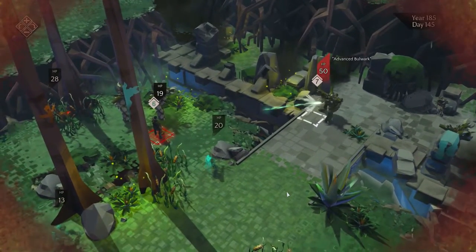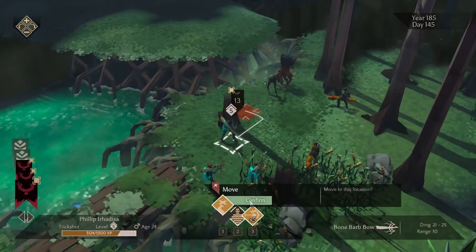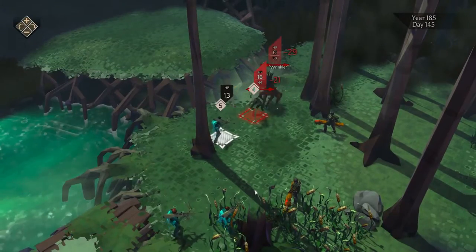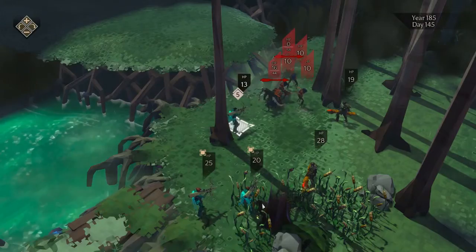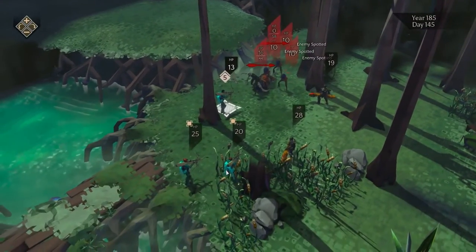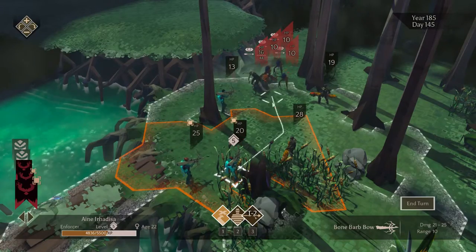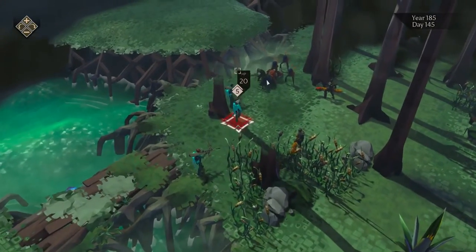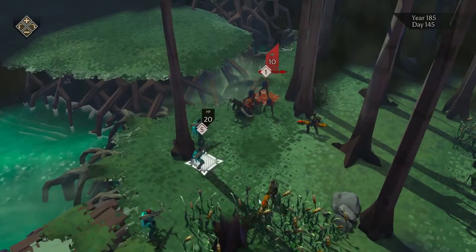It gives you the penetration of a bulwark's attack, which means that within a particular range it will hit everything in a line. It does give you a dashed line to indicate what it will hit. It's important to pay attention to this because you will get friendly fire, so don't accidentally kill your own heroes — it's very possible and very embarrassing when it happens.